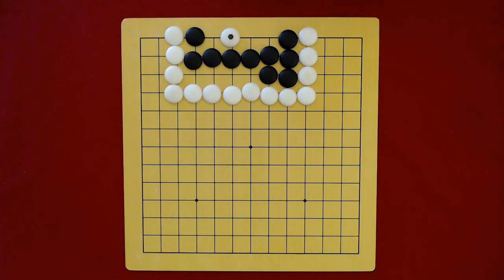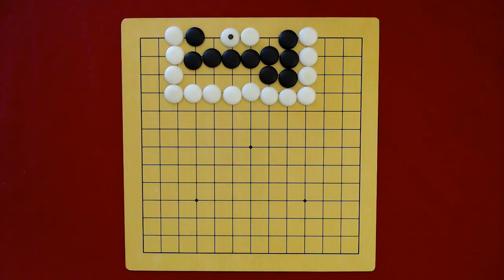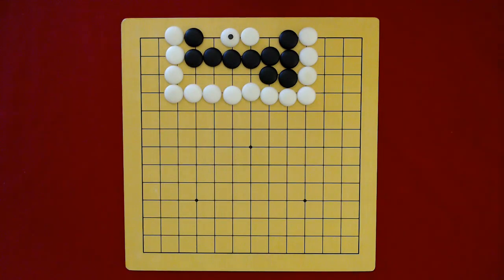If white gets to play that move, though, the black group will be considered dead, and white will get points for each of these black stones — one point for each black stone, one point for each of the points of territory underneath the black stones — or in essence, two times the number of black stones. Plus they'll get this point and these points, which even though they were originally dame points, now they'll fall within white's territory and be counted as white's points.